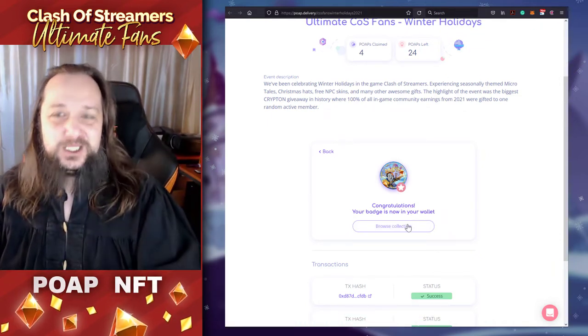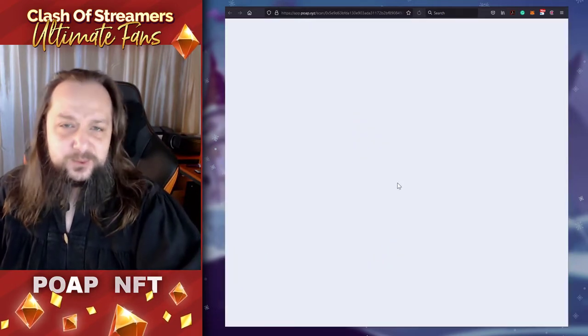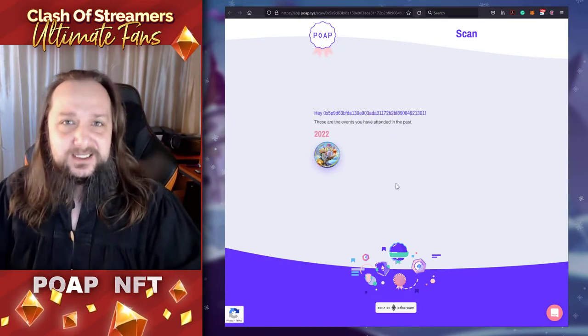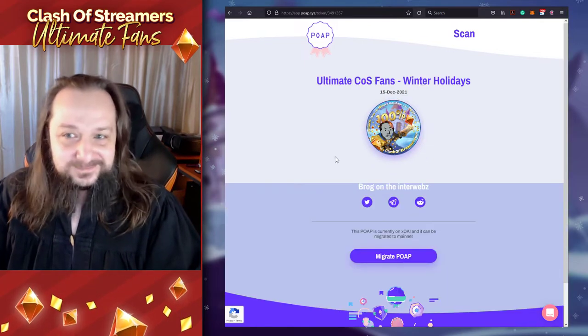You see how easy it was. Let's browse our collection. We don't have any tokens yet — we have to wait until the blockchain refreshes. It works on the XDAI network and here is our POAP. And it's ours.